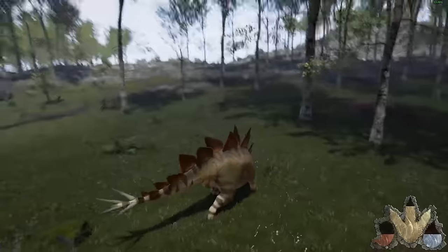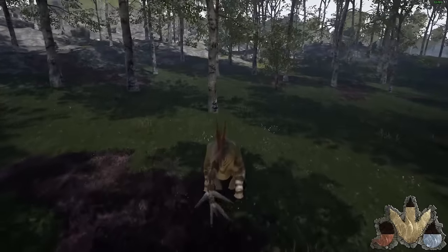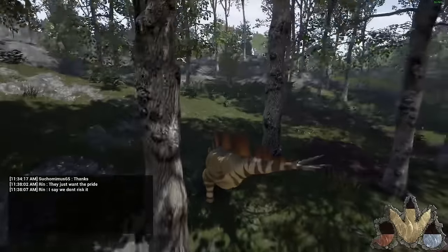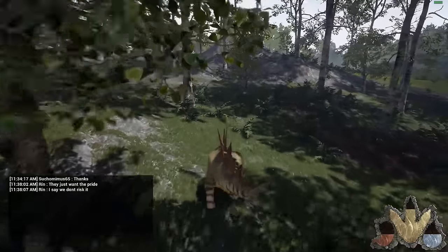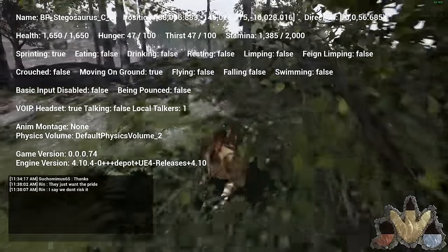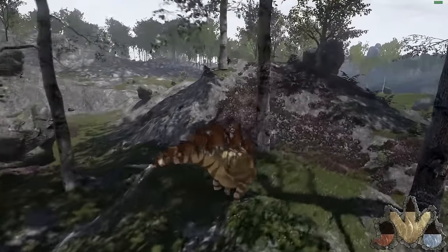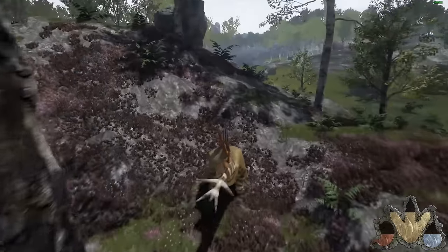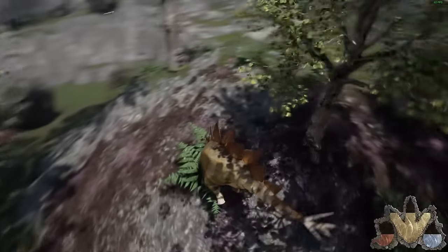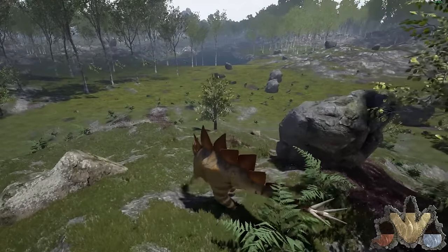That little graphical pop right there is driving me nuts, but I don't know if that's avoidable on the test server. You can turn the chat off with a simple control press. You also have Insert which brings up the debug thing, and you can get your coordinates if need be. We'll take this high ground real quick.